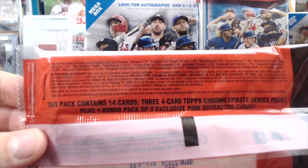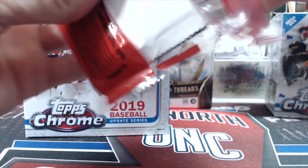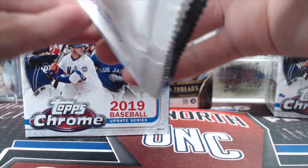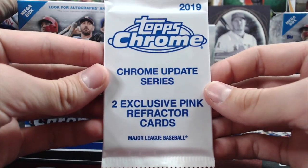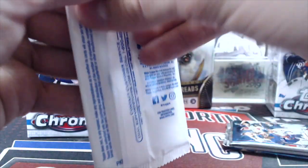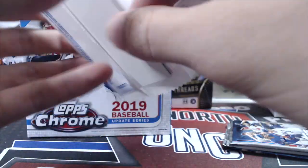You can get refractors out of here: X-Fractors, purple refractors, blue refractors, green, gold, orange, red, and of course the Super Fractor, printing plates, and autographs. These are the pink exclusives that come in the value packs. The value packs run $10 and the blaster boxes are $19.99.